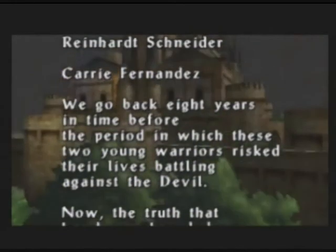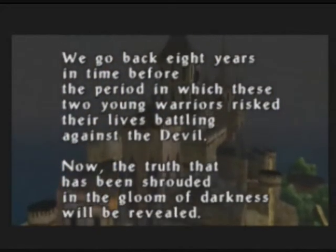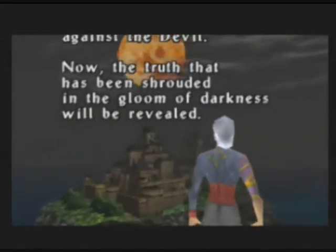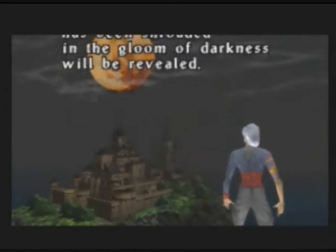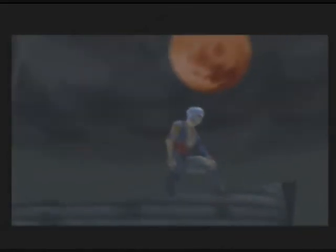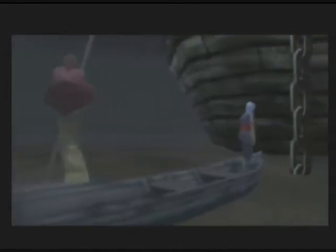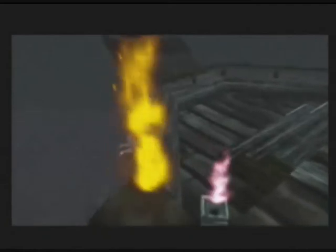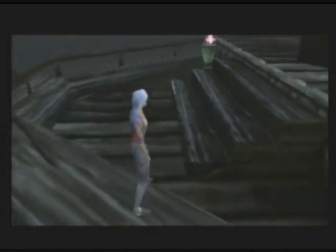Reinhard Schneider. Carrie Fernandez. We go back eight years in time, before the period in which these two young warriors risked their lives battling against the devil. Now the truth that has been shrouded in the gloom of darkness will be revealed — of course we never knew there was a truth shrouded in the gloom of darkness, but we're going to reveal it anyway. Meanwhile, it's Charon! So why are you here, Charon, in this lake in the middle of Romania? Oh, I thought that whole River Styx thing was just getting to me a bit, I felt like a bit of a change. I like the fares that the customers give me. Why are you looking at that two-dimensional anchor chain? Just go a little closer. Hey, you can't climb that — it doesn't exist in the third dimension, there's nothing for you to grab. Damn you, two-dimensional anchor chains and inexplicable galleon in the middle of a lake. I lose more fares that way.